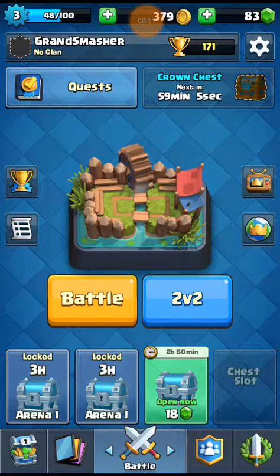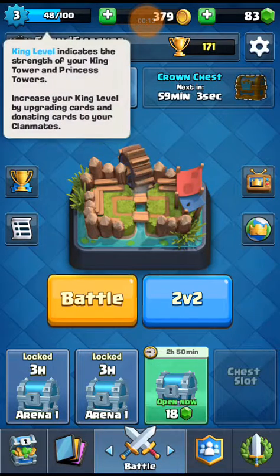So there's a couple of things that happened. First of all, you can see my King is level three, meaning my princess and King tower are stronger.